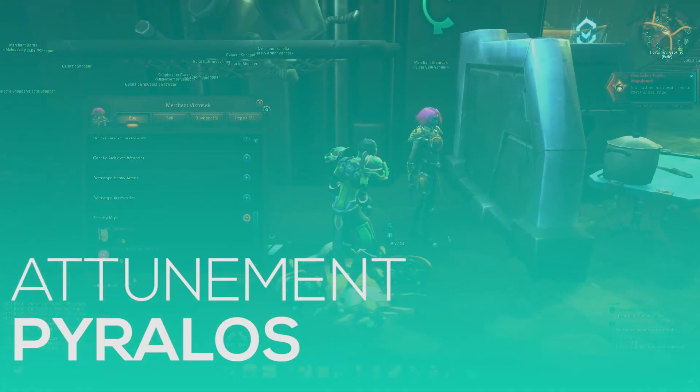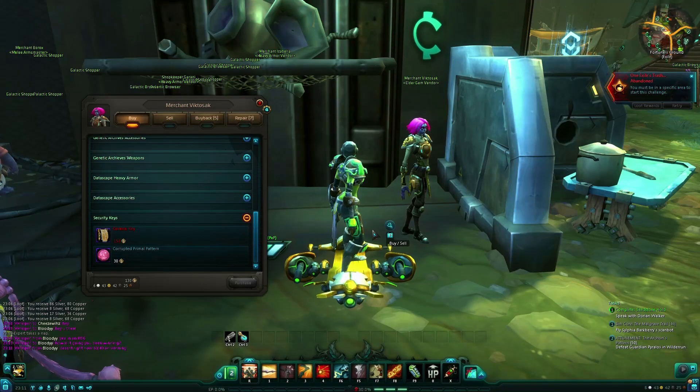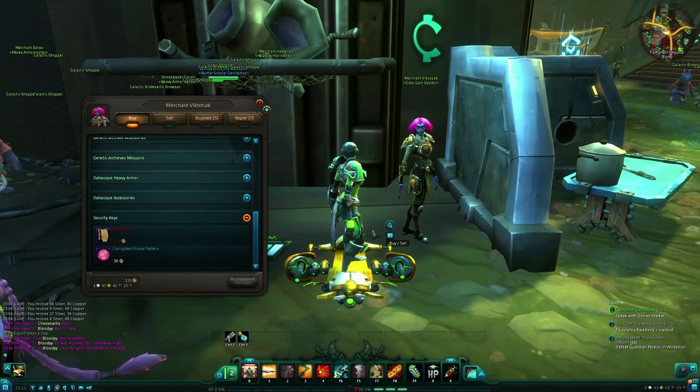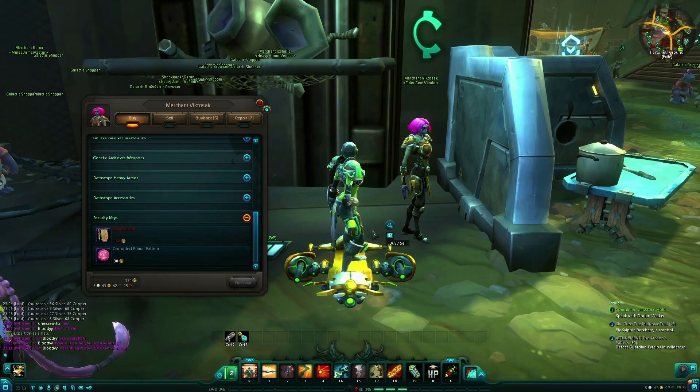What's up everyone, Handsome Booker here, and today I'm going to show you the first few steps of the Genetic Archives Attunement Quest. First you'll need to obtain 150 Elder Points to be able to buy the Genesis Key, which will take roughly anywhere from 7 to 10 days depending on how much you play the game, mainly because you can only obtain 140 Elder Gems per week.